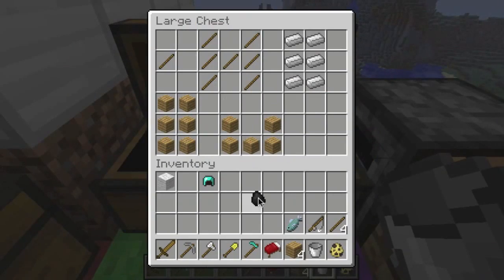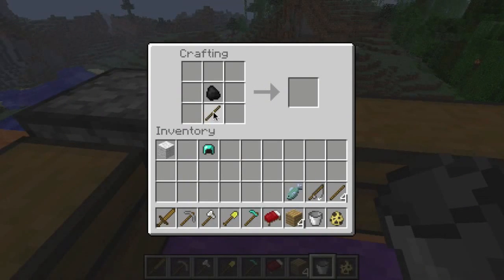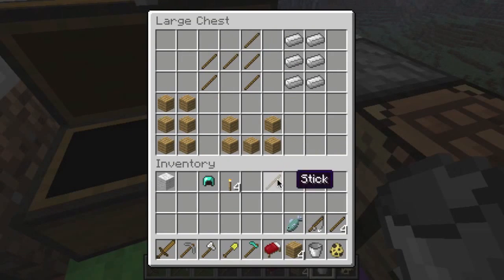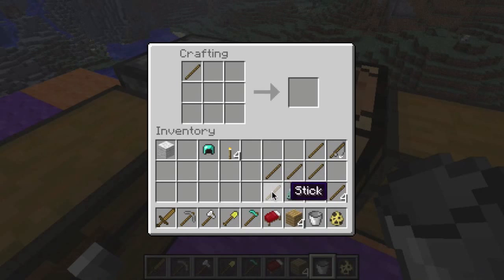Here we have a basic torch. It looks like what a real torch would look like — you have coal on top which powers the stick, and you get four torches. This, I believe, is a ladder. It looks like what a ladder should look like, crafted with seven sticks, and you get three ladders.